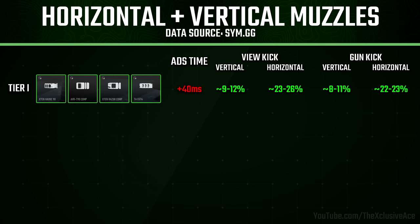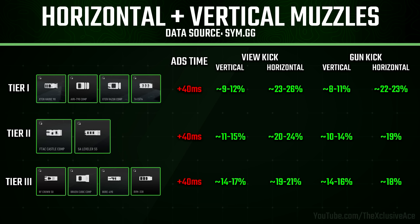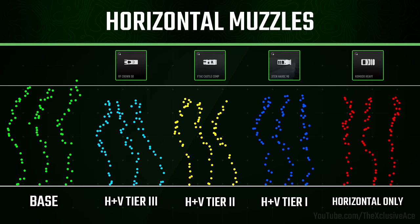With tier two, we're seeing a bit more balance — slightly less horizontal recoil control improvement but slightly more vertical. With tier three, that trend continues and we've got a much closer balance, still getting slightly more horizontal recoil control but not by a large margin. Looking at the recoil plots with the M4, the tier three horizontal plus vertical helps with vertical recoil control more than the others, while the horizontal-focused end — like the Komodo Heavy — practically eliminates horizontal recoil but helps less with vertical. This matches up essentially perfectly with the coded data.